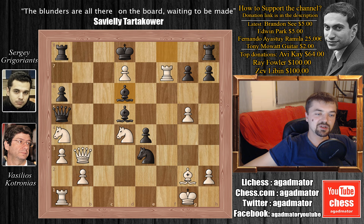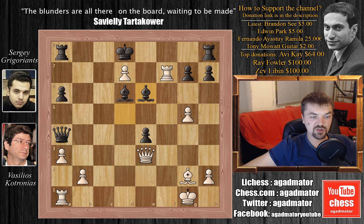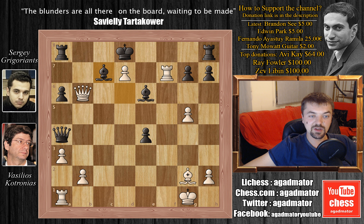We have bishop to d6, and white simply captures the knight on e3 — queen captures on e3 — then queen captures knight on a4. Now knight to e6 with check comes with a very nice idea: bishop captures on e6 and queen to b6 check. The king has no squares — the only move is to block with the dark-squared bishop, bishop to c7, and now queen captures on e6.